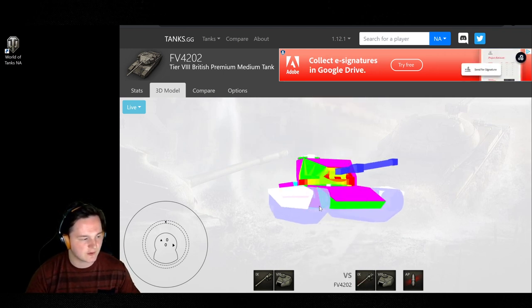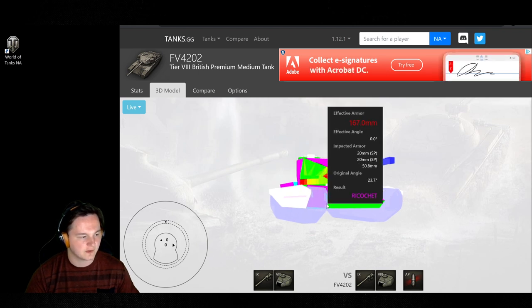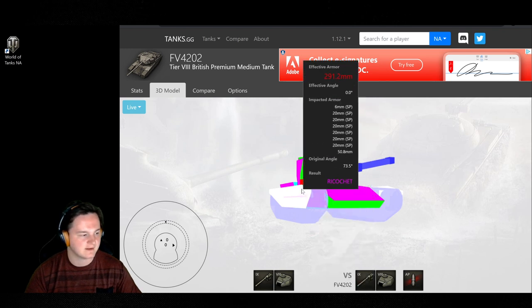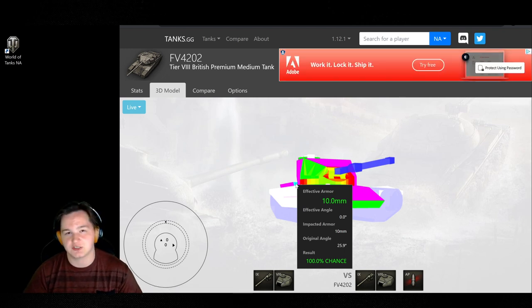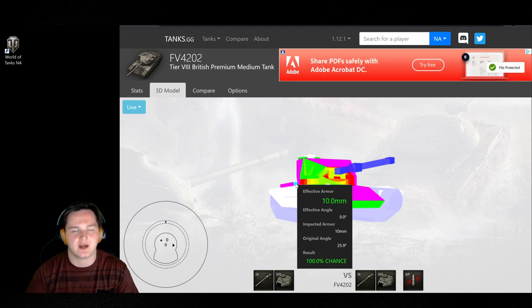Speaking of which, let's see how much we can over-angle before we start losing the auto-ricochet — about 23 degrees all along the backside. However, if people have really good crews and hit the back of the tank, there's a slight little piece sticking out — 10 millimeters — which means if you're firing high explosives from the front, you will be able to hit that. I've landed a couple of shots there myself but they're really hard to land, especially at range when they're side-scraping. Dispersion values and RNG make this kind of a one-in-a-million shot — don't even try to rely on it.